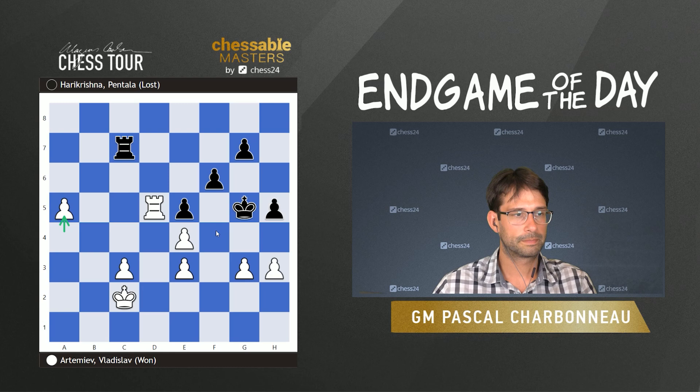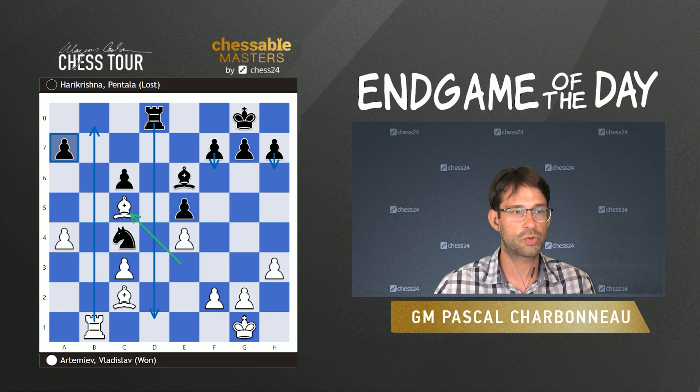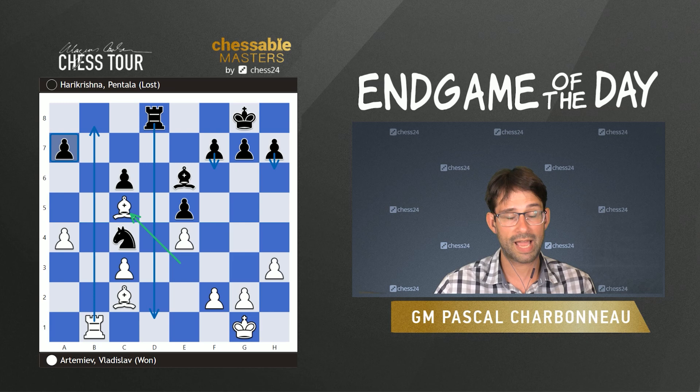Black simply resigned because he's not on h4. White will simply play g4, and these double pawns actually work well to shield the Black King from coming through. I thought that this position after Bishop takes c5 was very instructive and I hope you learned something from it as well. Remember the importance of controlling the open file and having an active rook in the ending. Thanks for joining me today — I'll be back tomorrow. This is Grandmaster Pascal Charbonneau after day one of the Chessable Masters. Thank you.